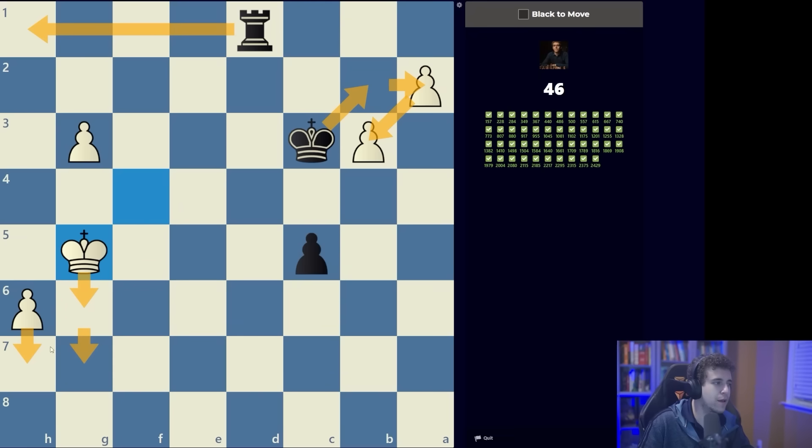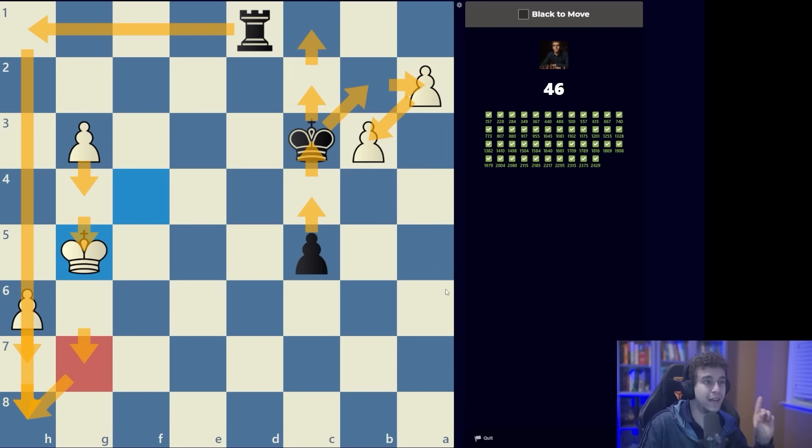King b2, h7, rook h1, king g6 — white has to defend the pawn. We play king takes a2, white plays king g7, we play king takes b3. Then h8 equals queen, rook takes h8, king takes h8, c4, g4, c3, g5, c2, g6, c1 queen — and we win, because white has a knight pawn and if the knight pawn reaches the seventh rank it's still a win. This is where knowledge of theoretical endgames really helps you determine the evaluation.